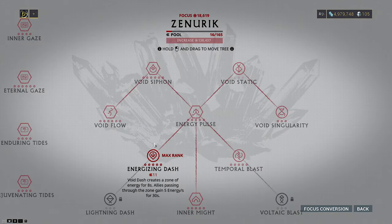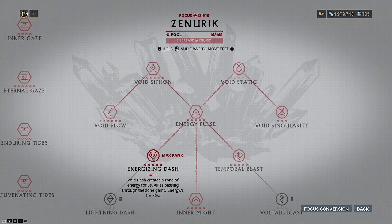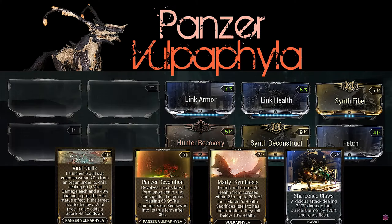We definitely want to be running Zenurik for this one, with Energizing Dash and Energy Pulse being quite handy. It will let you sustain the drain rate from both spamming Shuriken and Roar more easily, ensuring you always have energy to recast. Panzer is definitely the best companion pick for just spreading Viral everywhere to make the build more capable of one-shotting heavies on Steel Path with the first tick. While this setup can kill level cap enemies, I strongly would not advise it because the KPS and throw rate are quite low, alongside lacking AoE meaning you can only really focus on two enemies at a time.